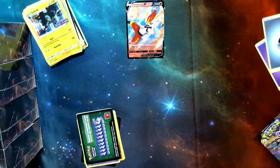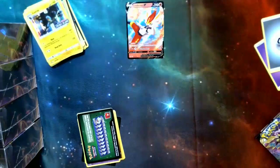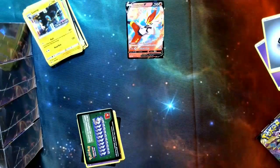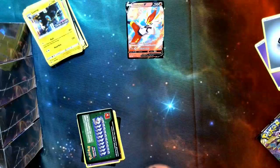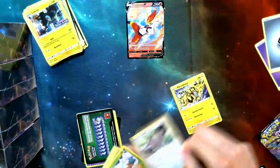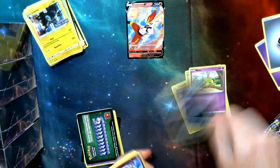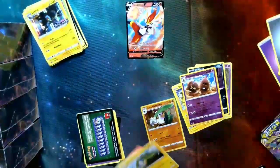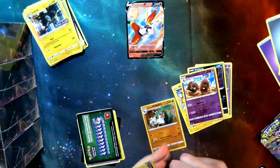Third pack. White code card — that's going to be nice. Electabuzz, Skwovet, Snover, Natu, Trubbish. Galarian Sirfetch'd — that's going to be pretty nice. Chandelure's going to take full heal — not bad.